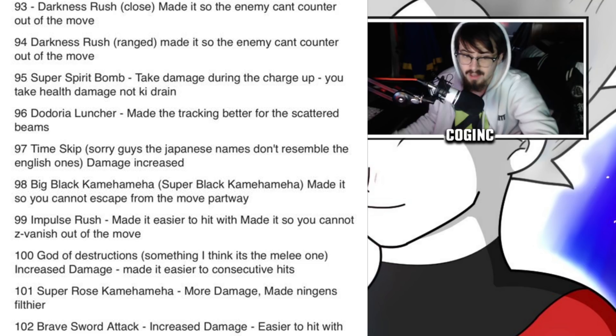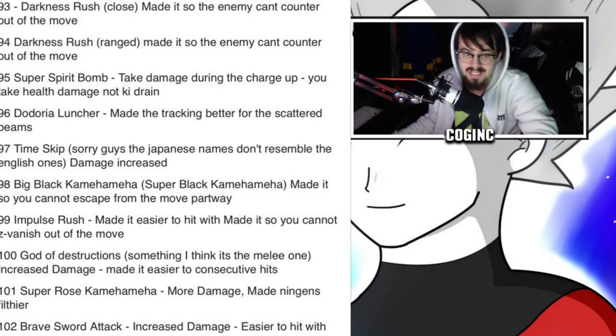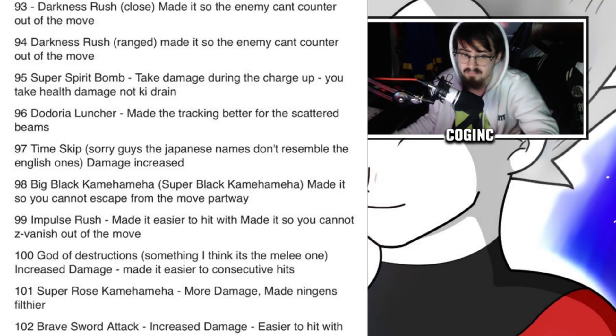Number 95: Super Spirit Bomb — taking damage during charge-up now drains health instead of ki. Number 96: Dodori Launcher — improved tracking on scattered beams. Number 97: Time Skip — increased damage. Number 98: Big Bang Kamehameha / Super Black Kamehameha — made it so you cannot escape from the move partway through. Number 99: Impulse Rush — easier to hit with, cannot Z-vanish out of the move. Number 100: Gotta Destructions — damage increased, easier for consecutive hits. Number 101: Super Rose Kamehameha — more damage, made ningens filthier.